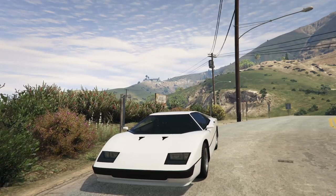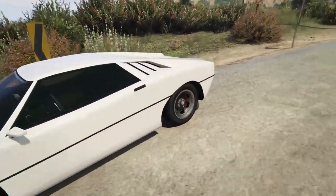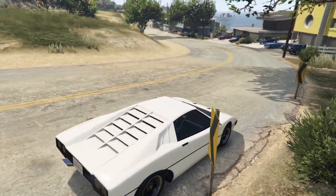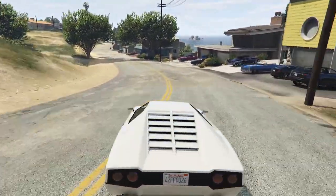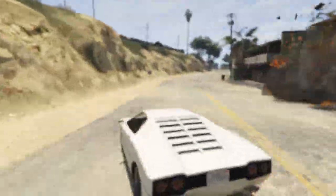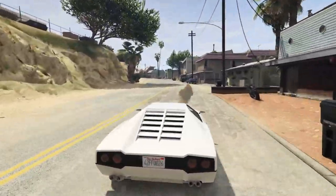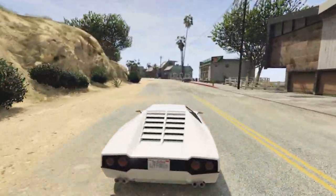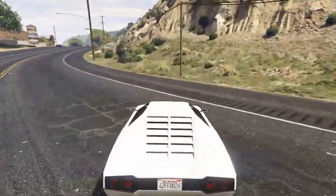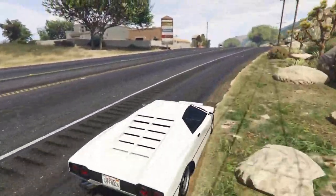Moving into the vehicles that are actually very useful and amphibious, we have the Stromberg. The Stromberg is a great counter to the Oppressor Mark II in GTA Online — albeit not the greatest counter, but it is a pretty good one. The missiles on this thing are very, very aggressive; they will track pretty much anything until they kill it. Sometimes you can get away on a Mark II from a Stromberg, so it's not exactly the most foolproof vehicle to use against a Mark II, but it is pretty good.